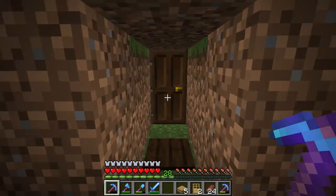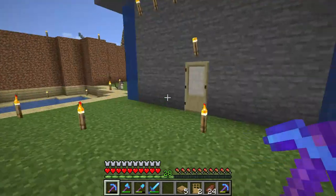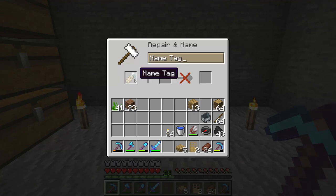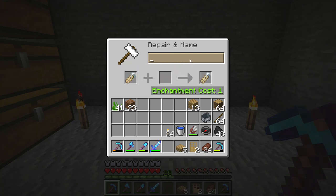You have to find them in treasure chests like in mineshafts and dungeons. Then you have to take the name tag to an anvil. An anvil can turn the name tag into the name, naming the tag. So if you want to give your dog a name you have to go to the anvil with a name tag and put a name here.